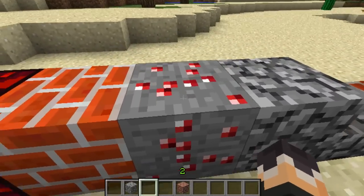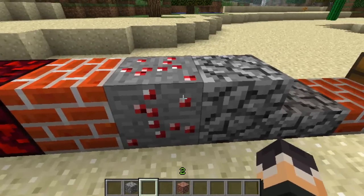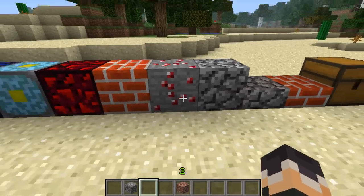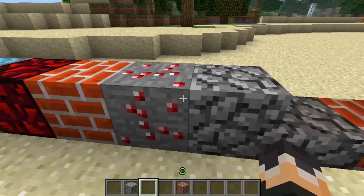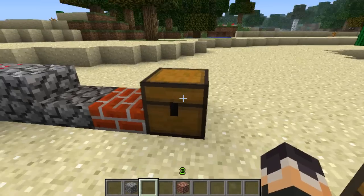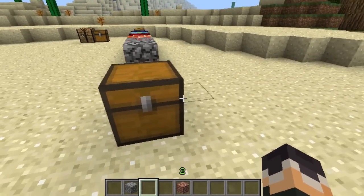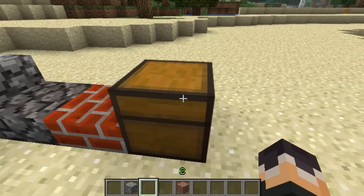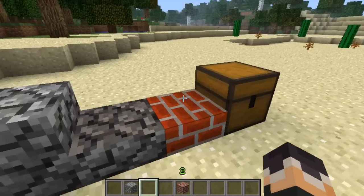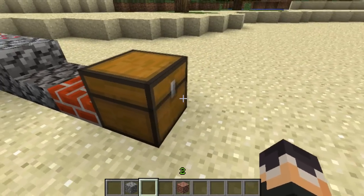The next thing right here is the Ruby Ore. I believe the Ruby Ore was said to come out around the same time emeralds were going to come out, but they actually just never came out, and it left people very sad and disappointed. Personally, I like rubies a little bit more than I would have liked emeralds. The last block is the Classic Chest — it's just an older style chest that doesn't really open and is kind of glitched out. As I said, this is a work-in-progress mod, so a lot of things are going to be kind of glitched out.